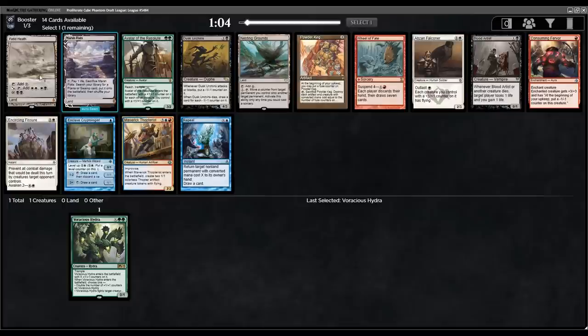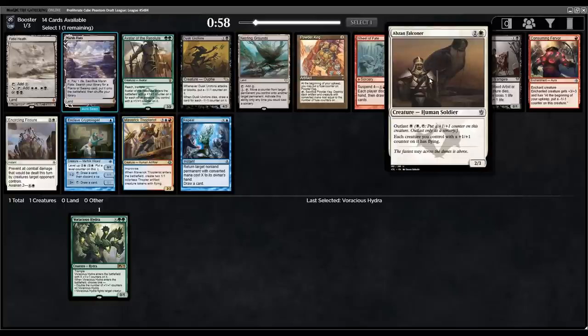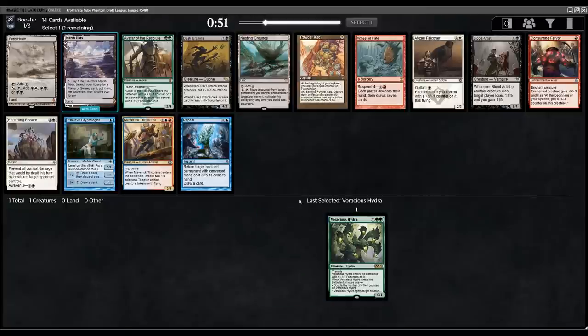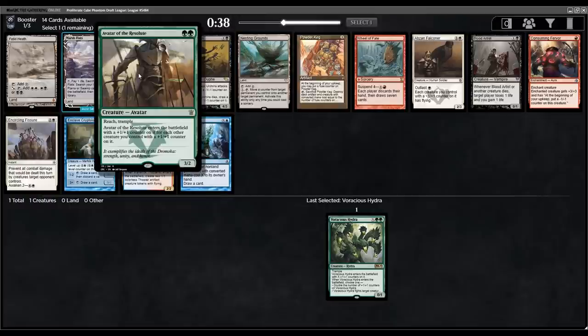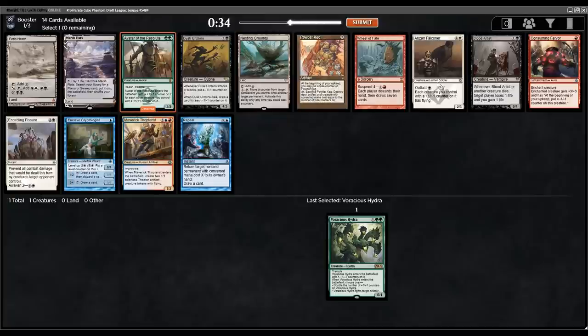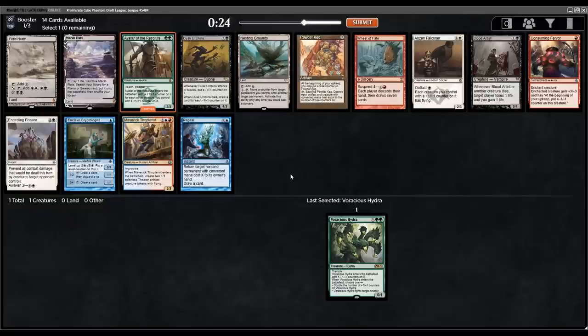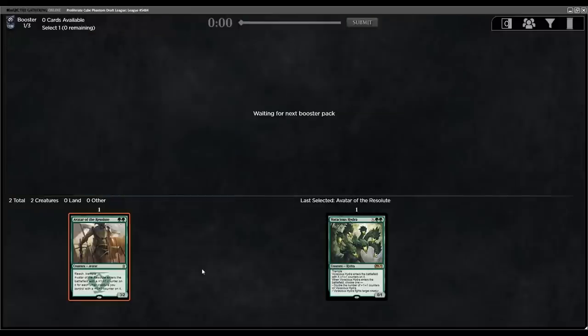We have some good mana here. We have an Avatar of the Resolute and an Abzan Falconer, which is pretty fun with all the one-one counters you can get on your creatures. Green-white is one of the better archetypes in this cube with a bunch of plus-one-plus-one counter synergies. But I'm going to stay green and take this solid two-mana Avatar — a 3/2 for two with reach and trample that enters with a counter for each other creature you control.